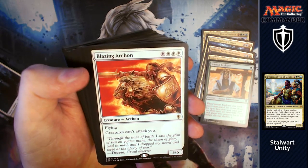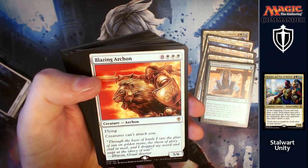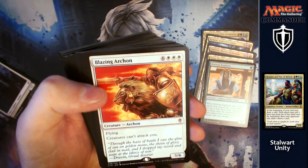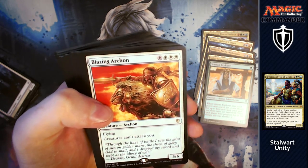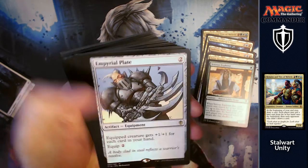Blazing Archon — a really nice card in this deck. For six and three whites, quite expensive, you've got a flying 5/6, but creatures can't attack you. If you can protect him long enough, you're going to end up finishing them off and they just won't be able to attack you. Really nice card there.